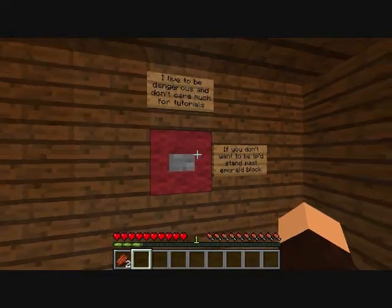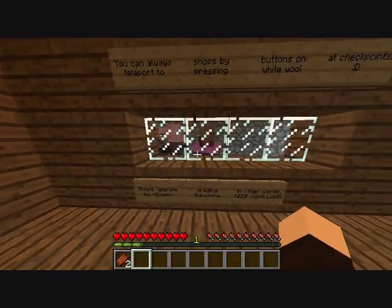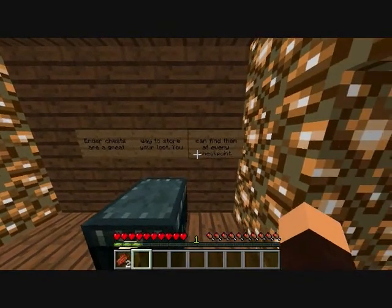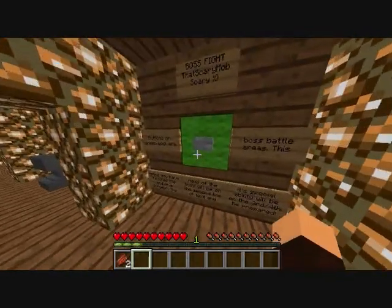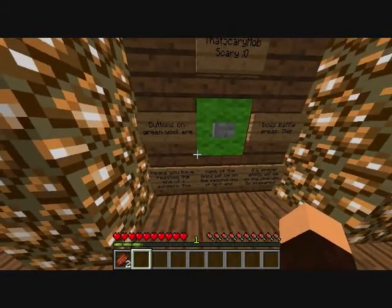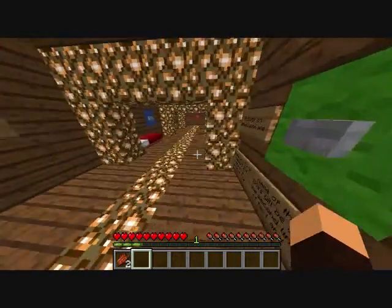I live to be dangerous and don't care much for tutorials. You should only store items in regular chests if they're at the starting shack. You should also look for chests because they contain loot. Boss fight — that scary mob is scary. Buttons on green wall. Boss battles area — this means you have reached the end of a dungeon. The name of the boss will be on the second line of text, and its ability will be on the third or fourth. Be prepared.